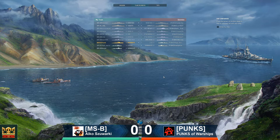First and foremost, no Kremlins! We've got a couple of Andrés, a pair of Stalingrads from Punks, and a Smolensk. We also have Smolensk on the other side, a Moskva-Zau on MSB. Interestingly, both sides fielding two destroyers: Zephyr and the Shimakaze for Punks, and a Daring and the Shimakaze for MSB.